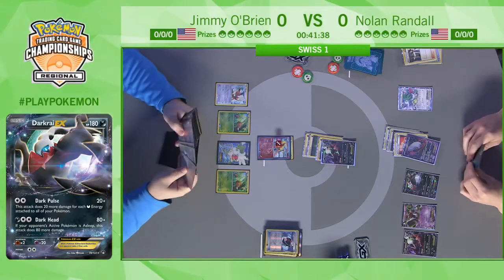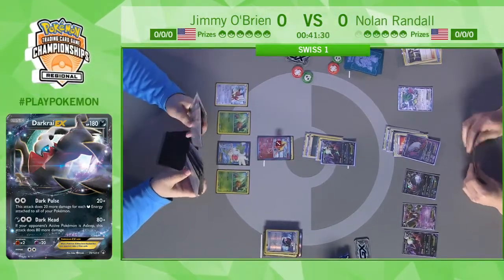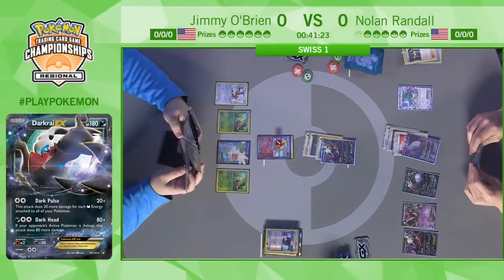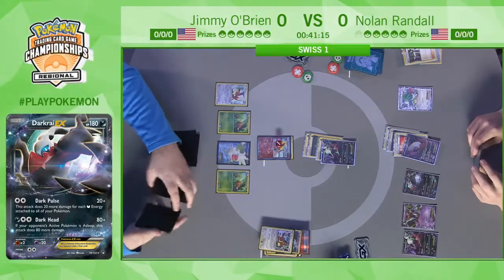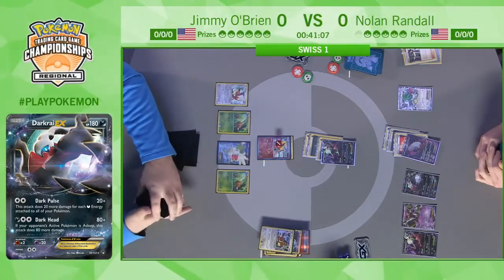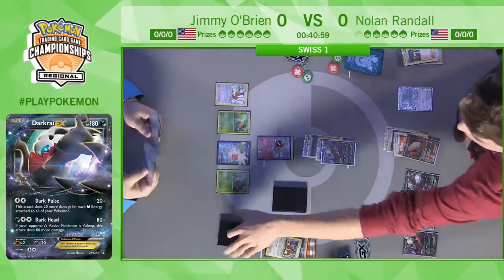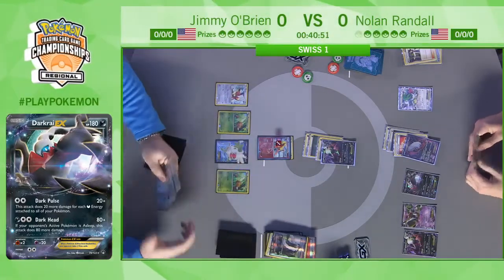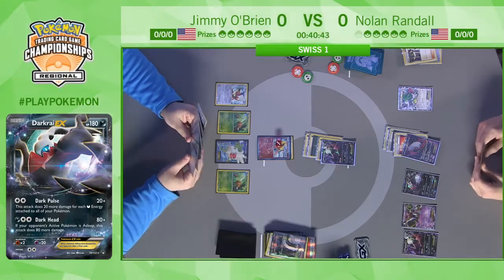Jimmy evolves to Flareon and plays his third Battle Compressor of the game. This will be a big turn for Jimmy if he can respond with a knockout. You have to question whether Nolan should have used Night Spear — he had the Darkrai with Fighting Fury Belt, making it harder for Jimmy to get that knockout. That's 40 extra HP — four more Pokémon Jimmy needs in the discard pile. Now Nolan is putting up a relatively weak 180 HP Pokémon, which is significantly easier for Jimmy to knock out.